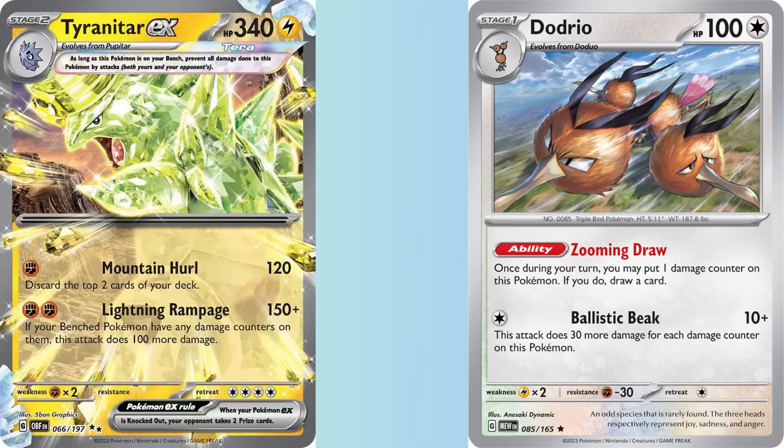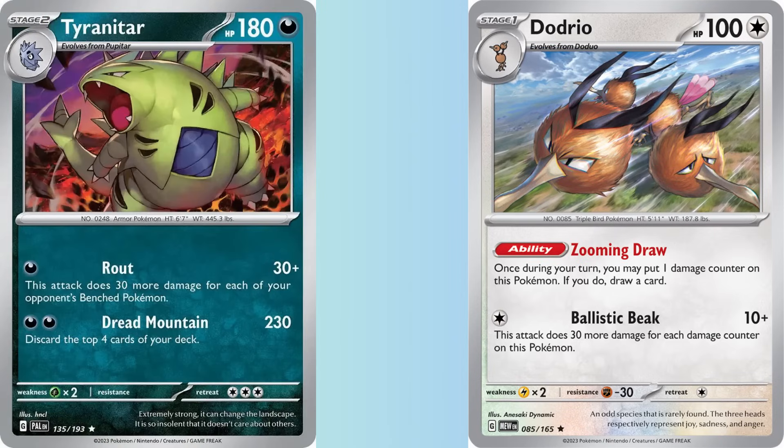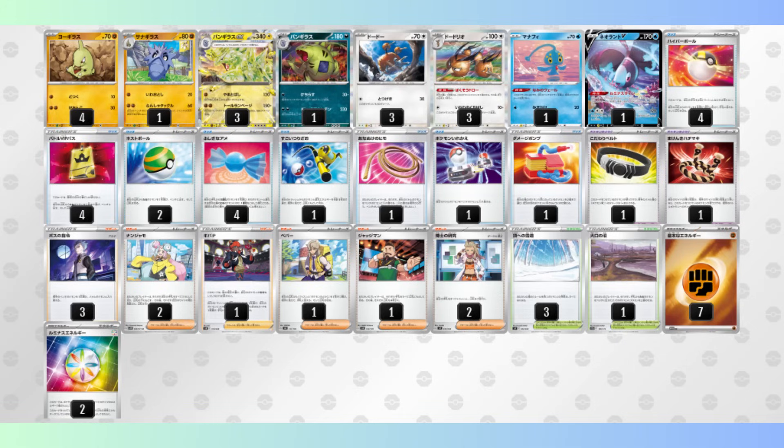Because I feel bad for Tyranitar EX, I'll include it here. There was some hype surrounding it ahead of Obsidian Flames, which I didn't believe, and as expected, the card didn't really do anything. But now we have the perfect partner in Dodrio from 151. Dodrio damages itself while also drawing you a card, thus activating Tyranitar's second attack to deal 250 damage. Like a terrible song, Tyranitar is fairly one-note. The only real spice is the dark-type Baby Tyranitar, which can deal with Pokemon like Mew Vmax and Guard of REX. The deck is similar to what it was in the Obsidian Flames meta — Dodrio just makes it a bit more cohesive and gives it another attacker, as Dodrio does more damage for the amount of damage counters on it.